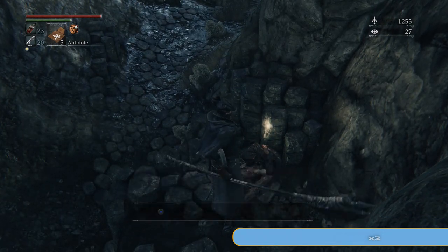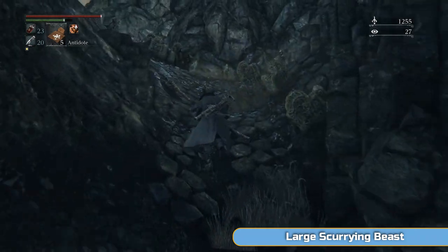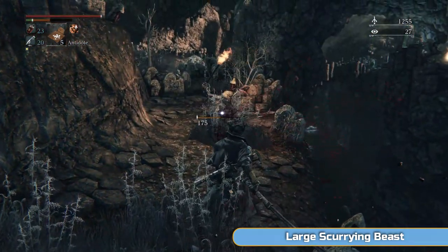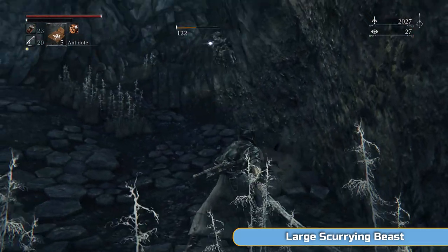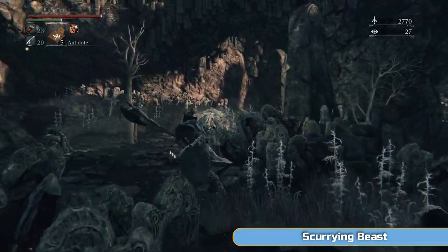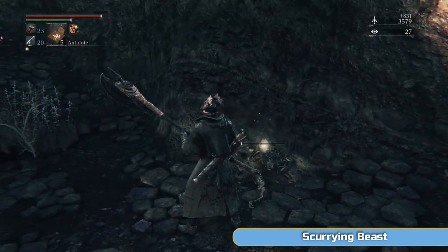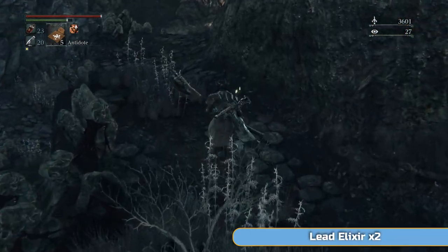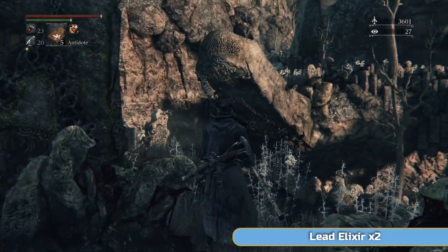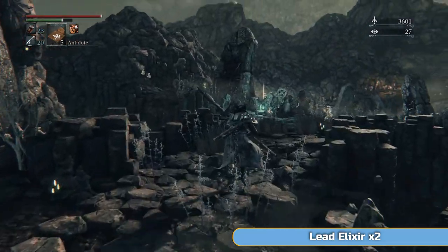I'm killing that werewolf with a charge R2, dropping down to grab this lead elixir. I got a fire bloodstone that might be better than what I'm using. There's a shortcut here I'm going to open up later — just showing you so you remember where it is. There's a large scurrying beast — I'll ignore it for a moment and kill the werewolf first. Then there's another beast further down. The most important thing is to get rid of those werewolf enemies. I'm also showing you a shortcut near this collapsed plinth/tombstone — take a mental note of it.